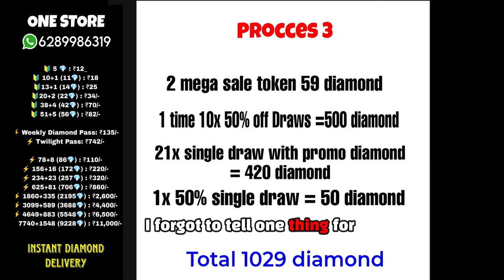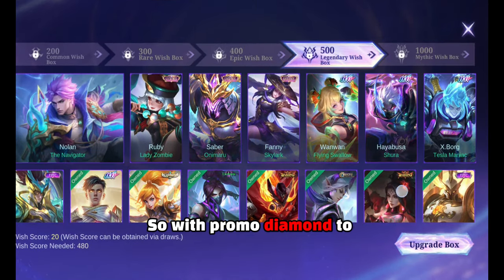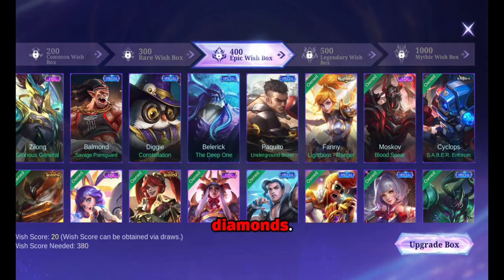I forgot to mention one thing for all three processes. Buy two tokens from the mega draw, which will cost you around 59 diamonds. So with promo diamonds, to complete 70 draws, your total cost is around 970 to 1,029 diamonds.